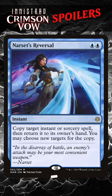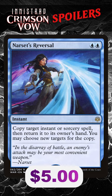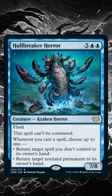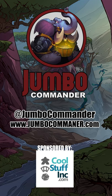Other bounce effects like Narset's Reversal can really take over a game when people are playing haymakers. But this is an on-board answer to so many things, so people will just hold on to their big spells, and Holebreaker Horror will do a lot without having you spend very many resources.